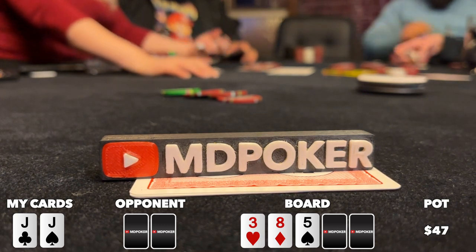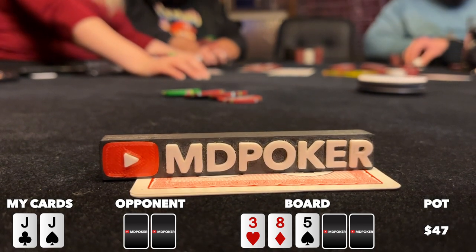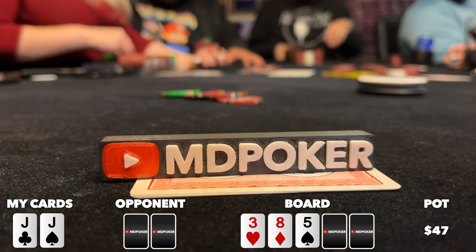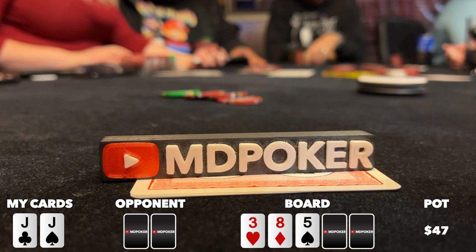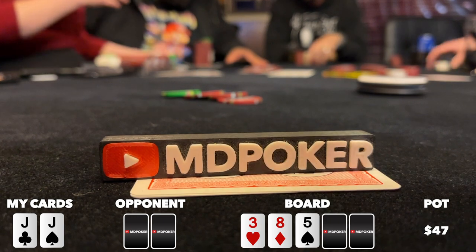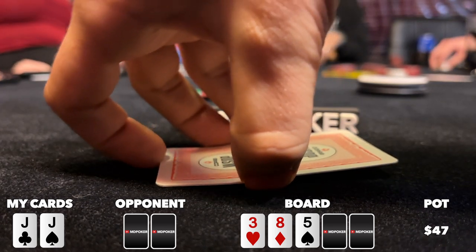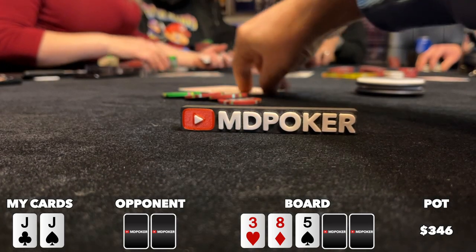I know this player is capable of making weird plays, from stone-cold bluffs to overplays, but I literally just saw them make a similar move on a board that was all clubs — and they had the nut flush. I go way into the tank, going back and forth between calling and folding. I think they either have a set or a hand like pocket nines or tens, but I think they're capable of doing this with an eight too. In the end it's super close — since I just saw them pull a similar move with the nuts, I give them the benefit of the doubt. I ultimately make a very reluctant fold.